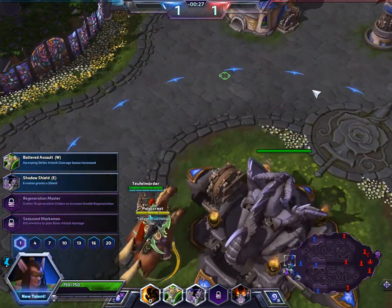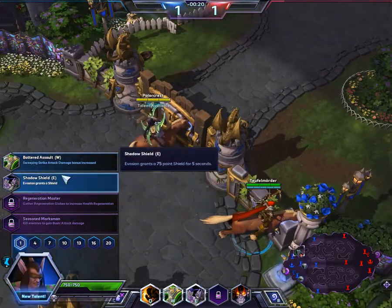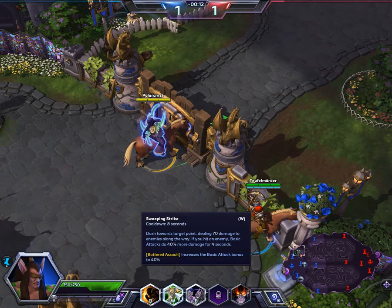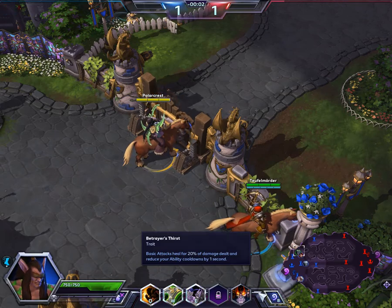I'm going to go top. My resolution looks horrible. I have it set to a little bit different setting - it's kind of annoying. Evasion Seer, Batter Assault - increase the basic attack bonus of Sweeping Strikes, we'll keep that. This is my passive: basic attacks heal for 20% of the damage dealt and reduce your ability cooldowns by one second. It's pretty solid.